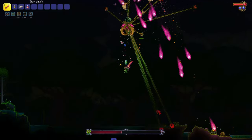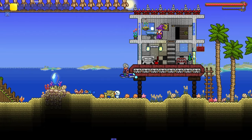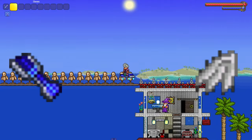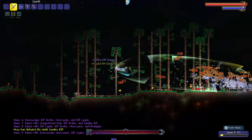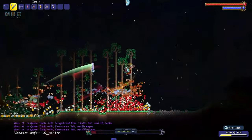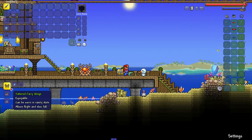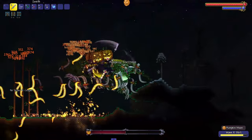After Plantera you have a lot of options for wings. You can craft the hoverboard with 18 shroomite bars and it can hover in the air, or you can craft the specter wings with 10 specter bars. These two are the easiest to obtain during this stage of progression. But if you want more of a challenge, you can go for wings obtained from events: the festive wings have a low chance to drop from Everscream during the frost moon event, and spooky wings are crafted from spooky twigs obtained from Mourning Wood during the pumpkin moon event. Or you can craft tattered fairy wings, which are crafted with black fairy dust dropped from pumpkins in the pumpkin moon event.